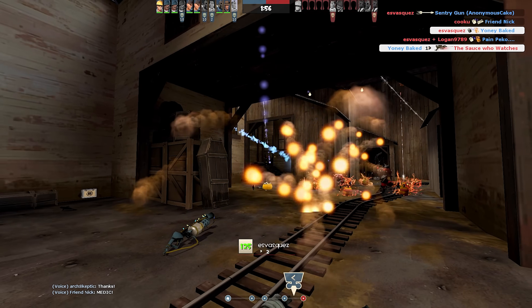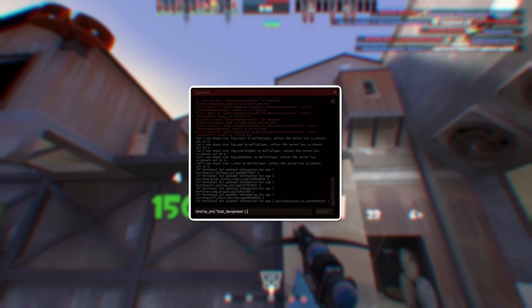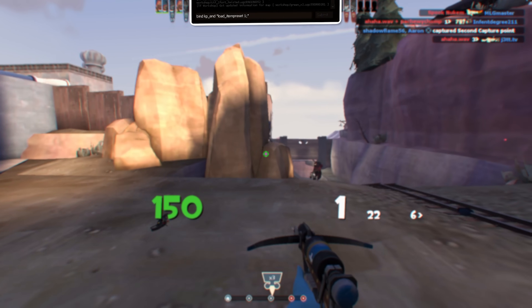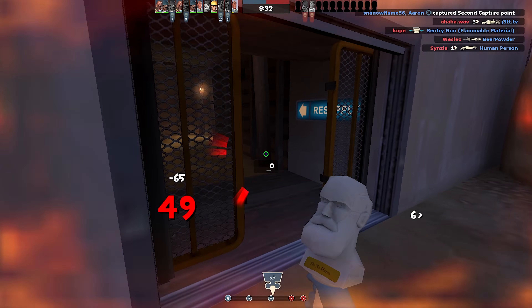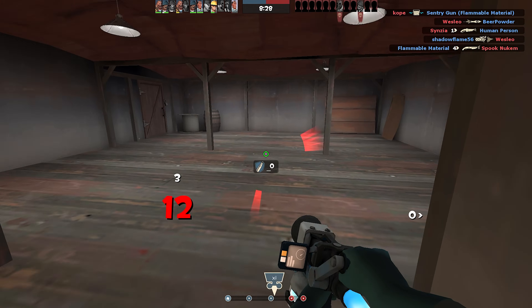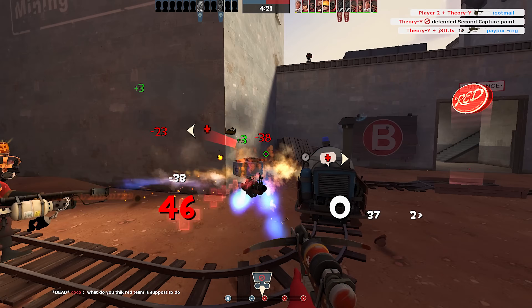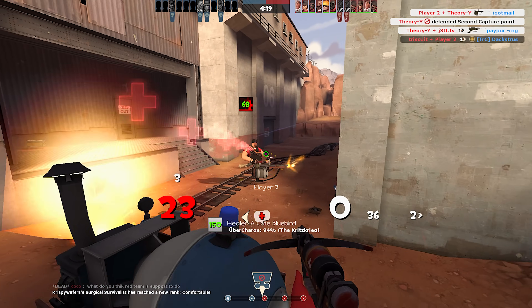I recommend binding easily reachable keys to your different medic loadouts — I have mine set up for each Medi Gun, making it more convenient to switch to whatever I feel like playing that round. Hitting a resupply bind in spawn will instantly restore your health and ammo and even teleport you to a new forward spawn if your team just capped, all without resetting your current uber charge percent.